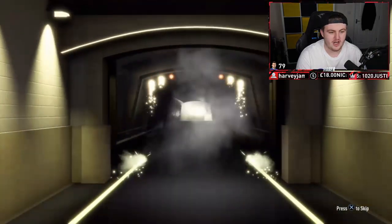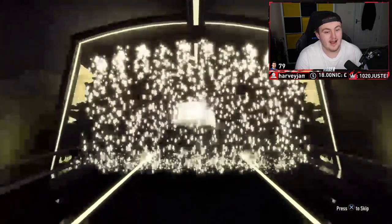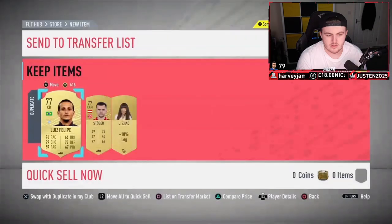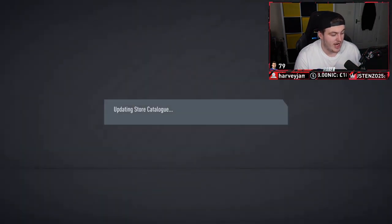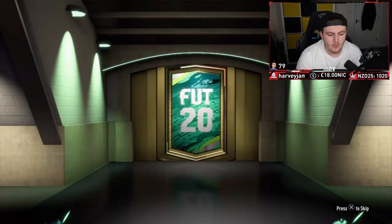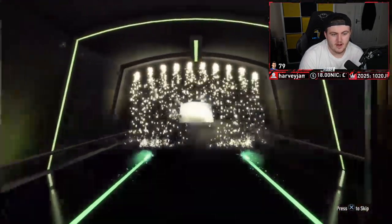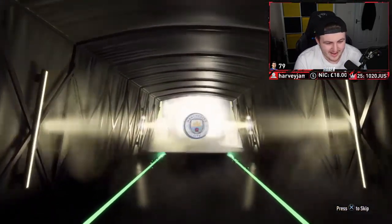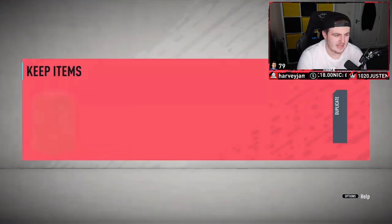At least a board in the Mega Pack here — it's going to be 83 rated Kadera. An 83 rated is always decent. Now it's time for the 50k pack — this is untradeable. Could be a Shapeshifter, could be a walkout, could be an icon. No walkouts — it's going to be John Stones, 83 rated. We'll take a little John Stones. It's untradeable unfortunately, but it is what it is.